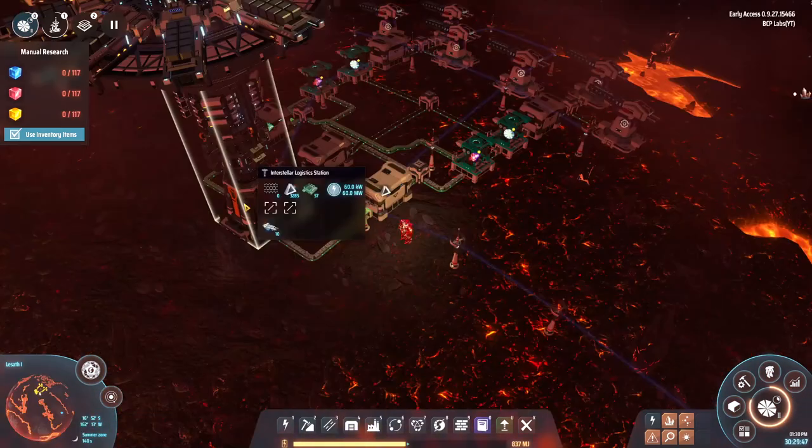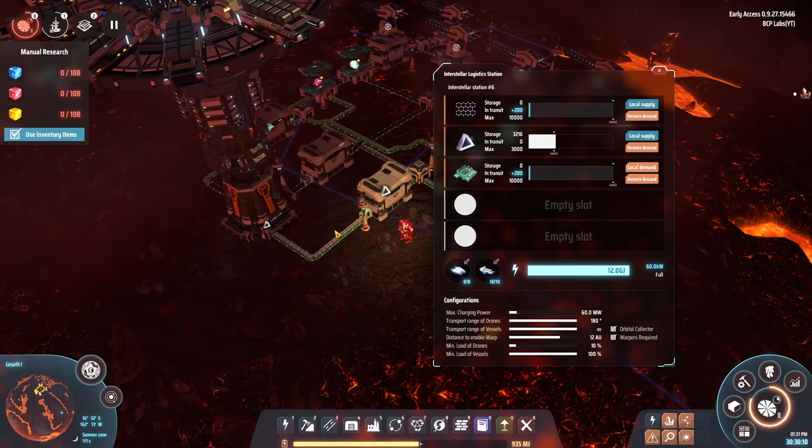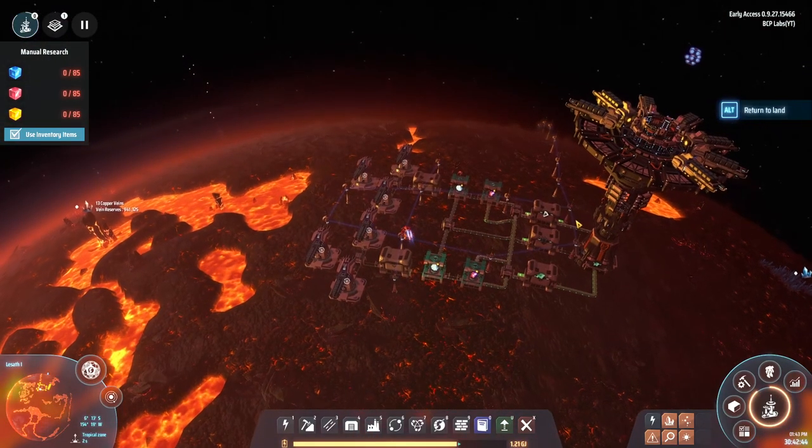Let me investigate this a little bit more. I think I figured it out — it's a supply issue because I actually have 200 in transit. There's just not enough being produced at the moment. What I might do is go build another orbital collector and get some more fire ice. I need to get more being produced.